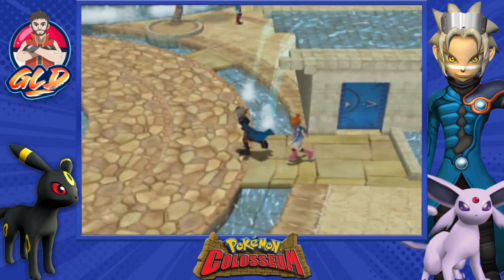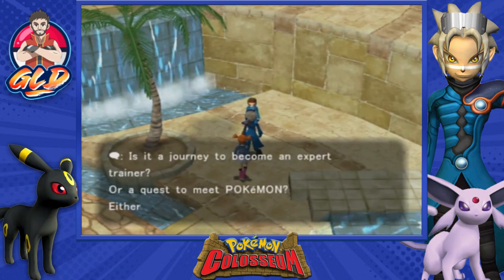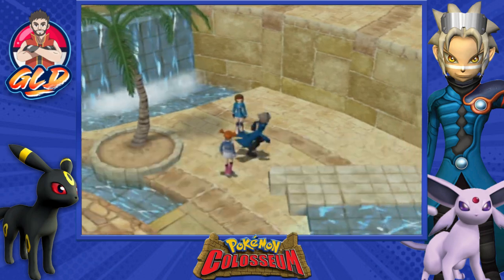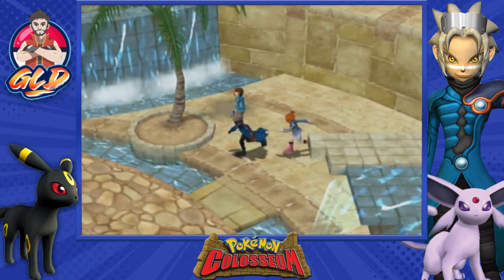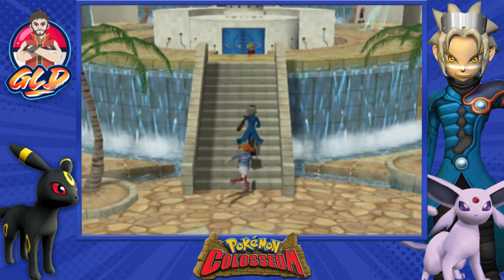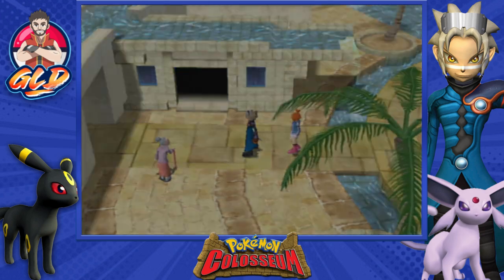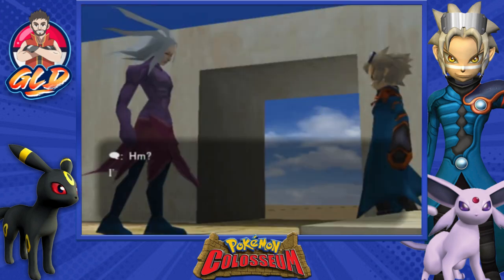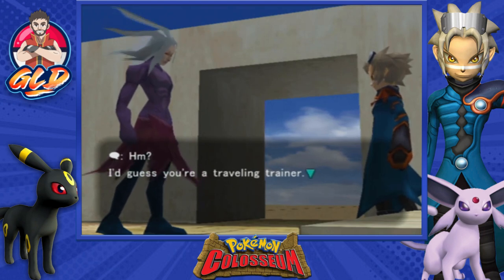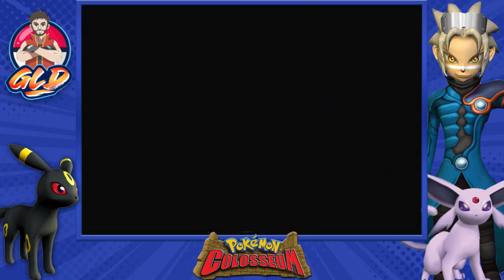I think there are some spare items around this area, so we should look for those. There are some items around this area we'll get to. That is a Castform, if you guys didn't know. Before we do anything, let's go straight for those items. We talk to an NPC who says: 'I guess you're a traveling trainer. I like what I see in your expression. I have a feeling I may see you again somewhere.' That guy looks a little evil.